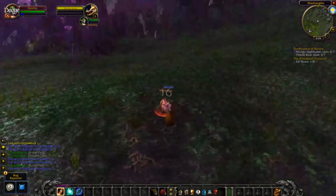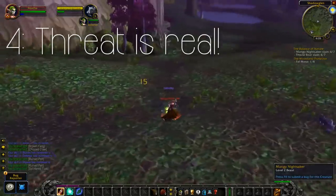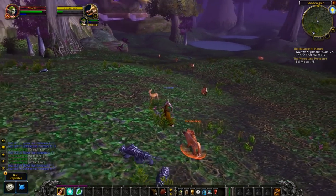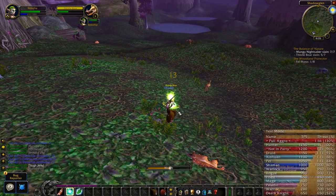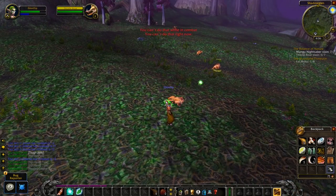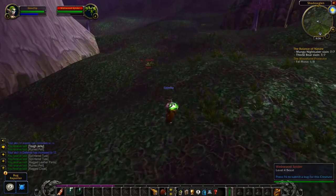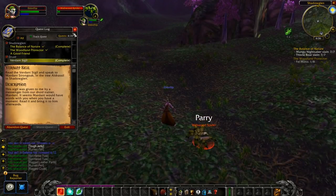For some of you, this is your first classic raid experience. Understand that threat is a very real issue, especially early on and with tanks that aren't very experienced. Going crazy with your DPS rotation really might not be a good idea. I recommend having a threat meter add-on and letting your tank build up a little bit of threat before you go all out. Always take things slow at the beginning, especially if you're running with people you're not comfortable with.